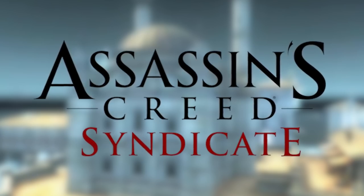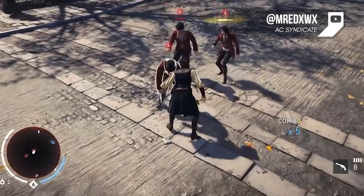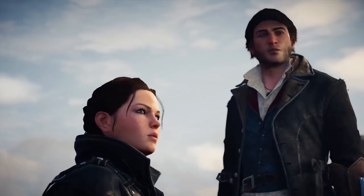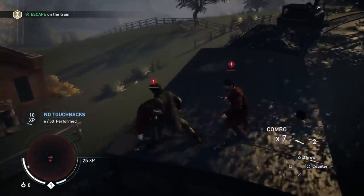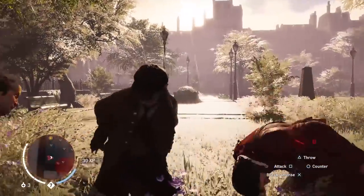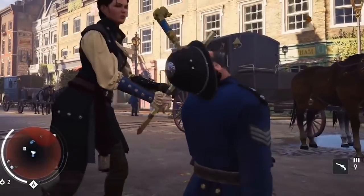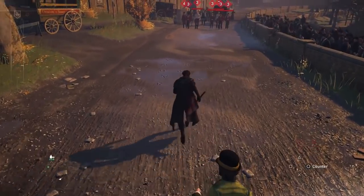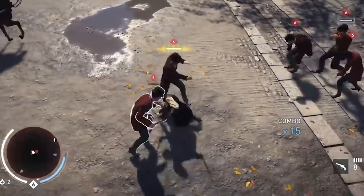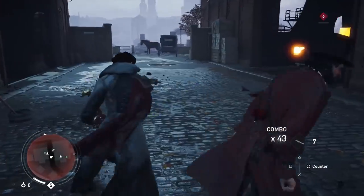Assassin's Creed Syndicate refreshes the gameplay of the franchise with not one but two lead assassins — Jacob and Evie Frye. Both characters are interchangeable throughout the game and use two different playstyles. Jacob has health and extra damage on his side, but Evie is faster, stealthier, and in a way more brutal. The Templars have taken over Victorian London and there's a restriction on open weaponry, so combat has shifted to focus more on hand-to-hand or concealed weapons such as brass knuckles or cane swords.